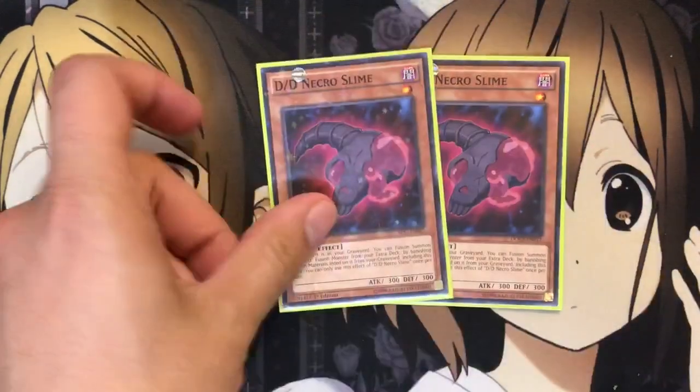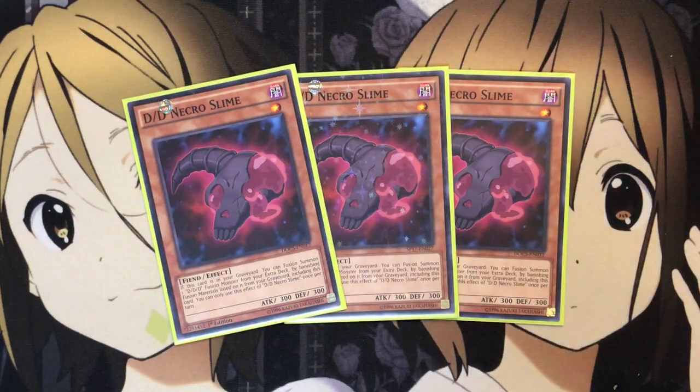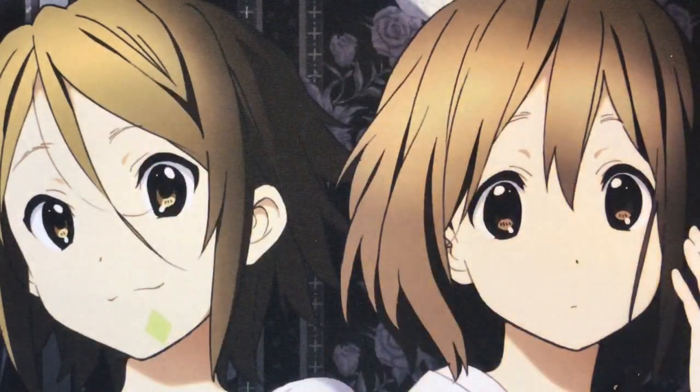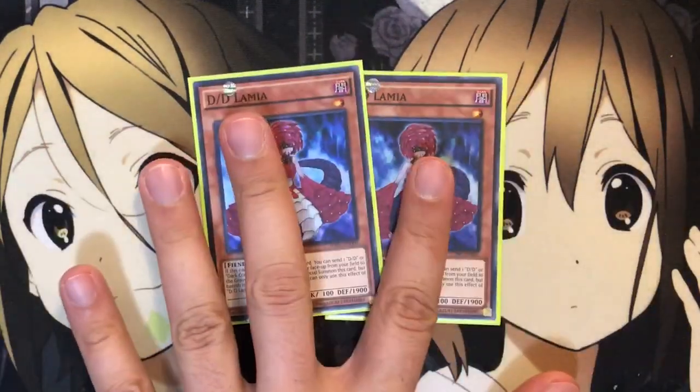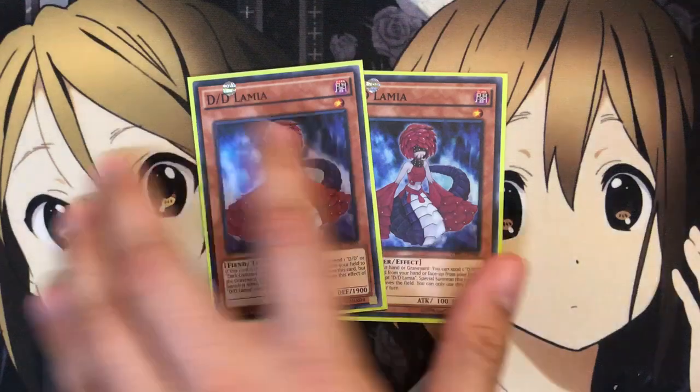And speaking of Necro Slime, also three of this card — though I might bump it down to two, just for the fact that the deck has been slowed down. But I still like it for the whole potential in the graveyard. He's a good send with Copernicus, and Copernicus most of the time can come from your hand for the normal or special summon. Most of the time with Copernicus you'll want to go into Lamia, because with Lamia you can get your bigger synchro plays off and have resources to go into for cards like Crystal Wing. Really good overall with that card.